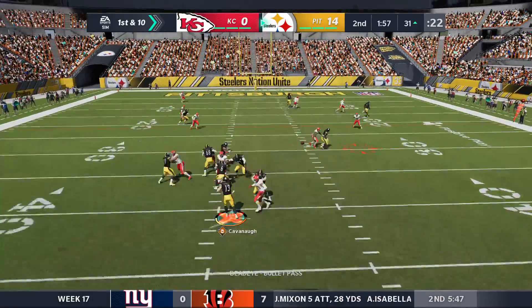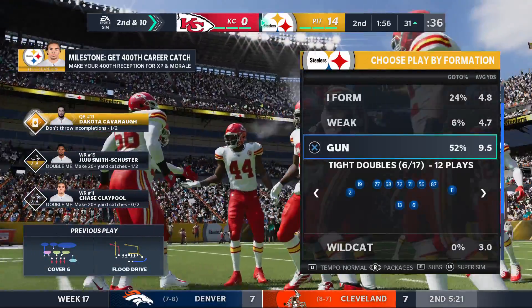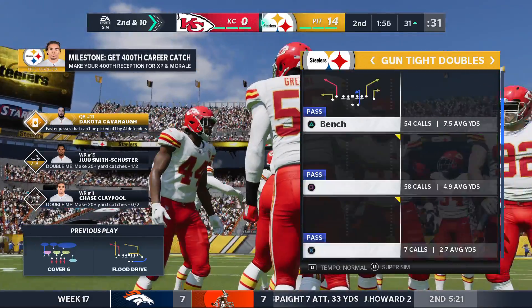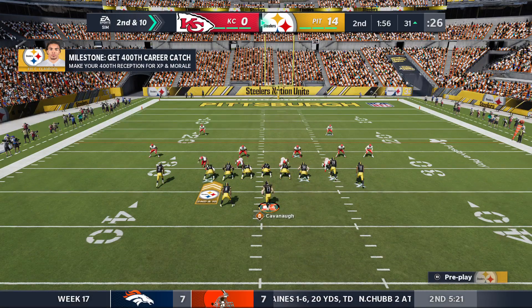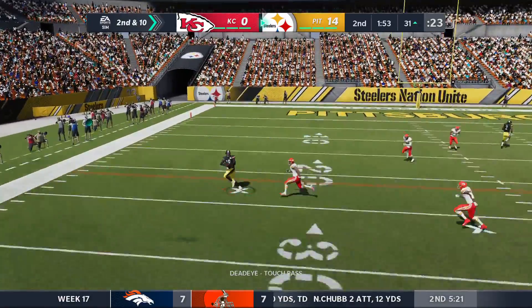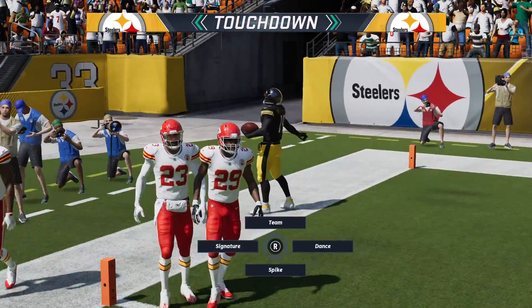We're gonna go underneath — Lowry got hung up there. Let's go with our cross wheels. Second and ten — a very chilly day here, but no snow. I gotta say, if it's gonna be this cold, I want snow. Smith-Schuster in man-to-man coverage — they can't run with him. And he's in! Touchdown, Steelers! Juju Smith-Schuster!